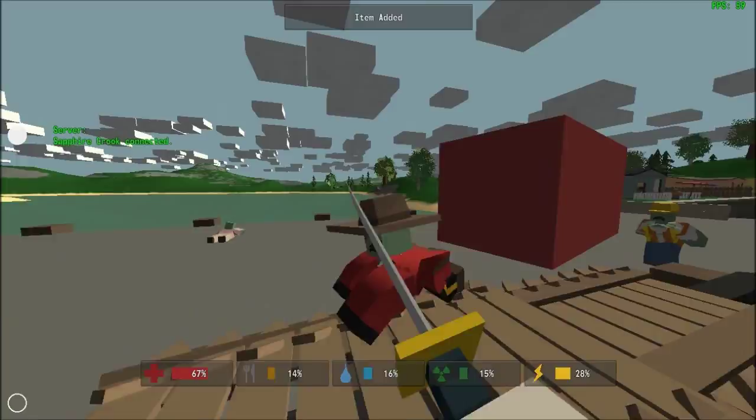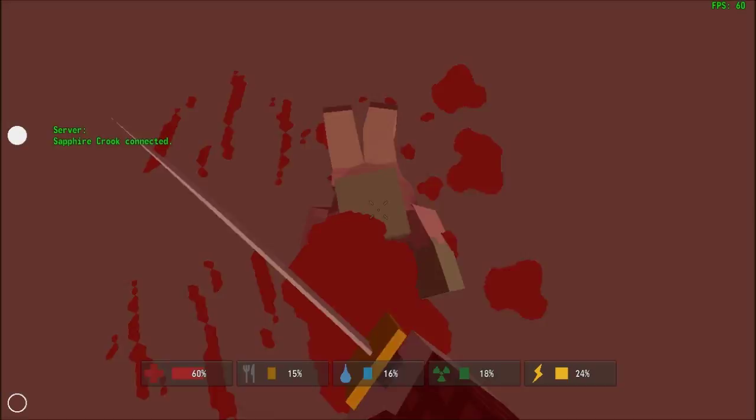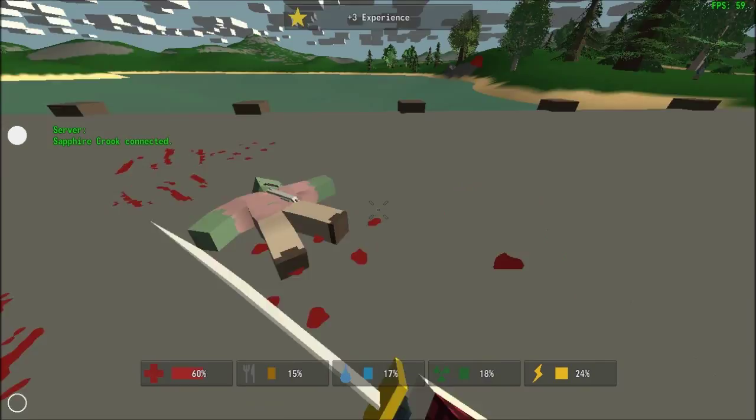The katana is probably one of the best weapons in the game, because it will one-shot almost anything. And if it doesn't one-shot, then just use a power attack.